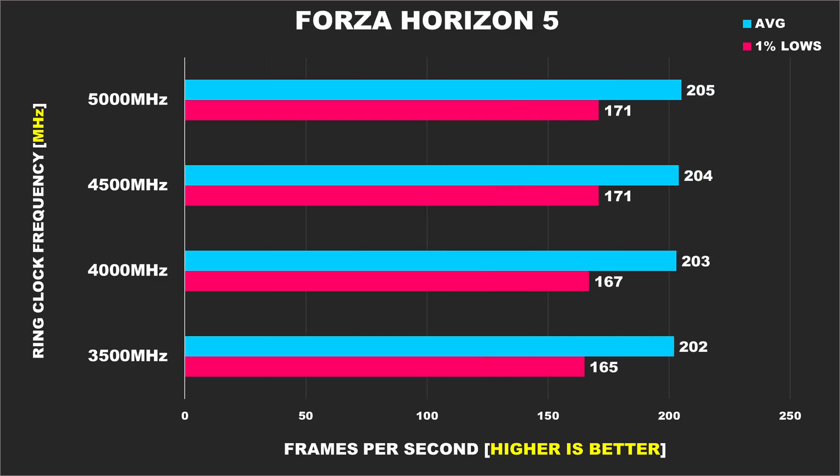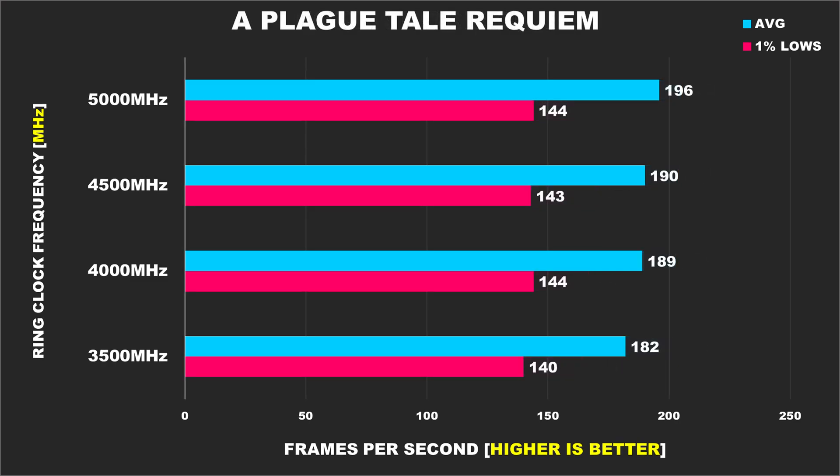Forza Horizon 5 shows it's another game not impacted by a different ring ratio. Then we have A Plague Tale: Requiem — nothing crazy going on here either. Performance between the stock configuration at 4500MHz and the 5000MHz overclock configuration isn't anything noticeable.